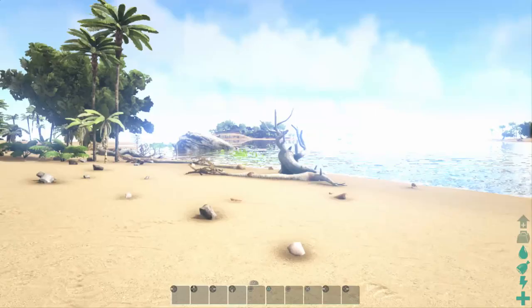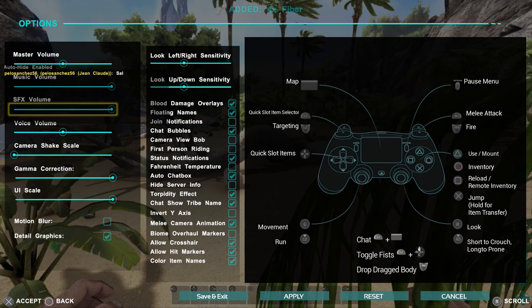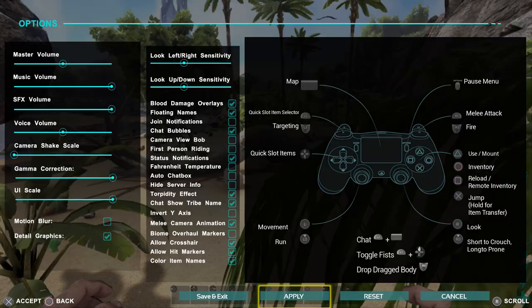There's Herbivore Island — we want to get across there. While we do this, let me turn off some settings. You've got some options here — you might want to turn up Gamma, turn off Motion Blur. I'm going to turn off the chat box as well. Status notifications I'll keep on — I think that's for when it tells you it's warm or cold.